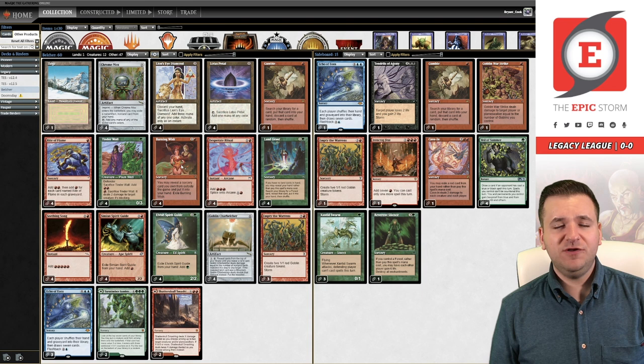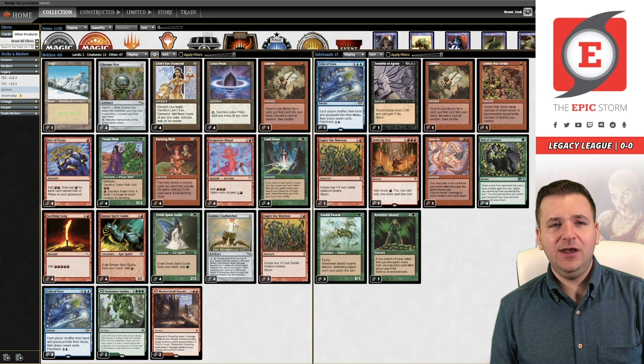Ironcrag Feat may not make a whole lot of sense, but trust me it does. The plan is if you're going to cast Burning Wish and you already have a Belcher in hand and you're one mana short, you can get Ironcrag Feat to go from six to seven to activate Belcher — it's literally just there to give you that one extra mana. Then Cave In: I'm playing this instead of Pyroclasm. It's not too often you see Gaddock Teeg anymore, so if you're going to run a Pyroclasm you might as well run the free one.